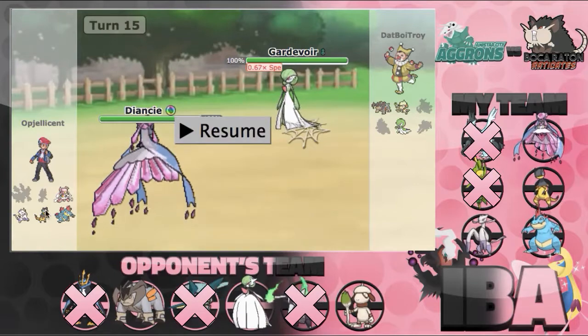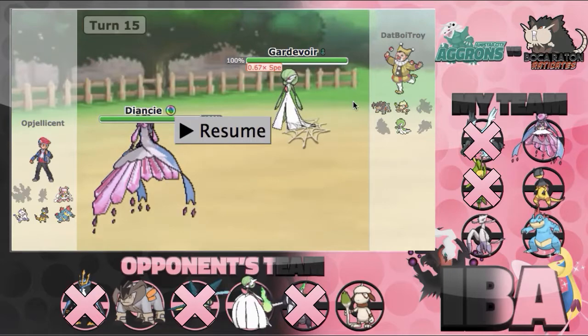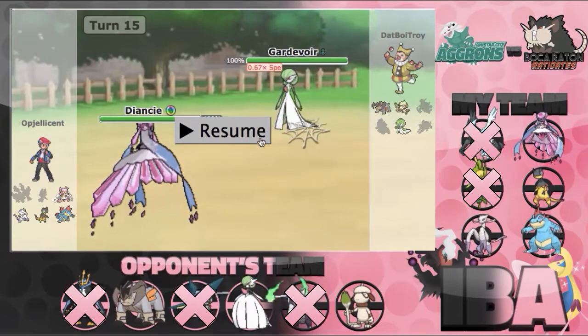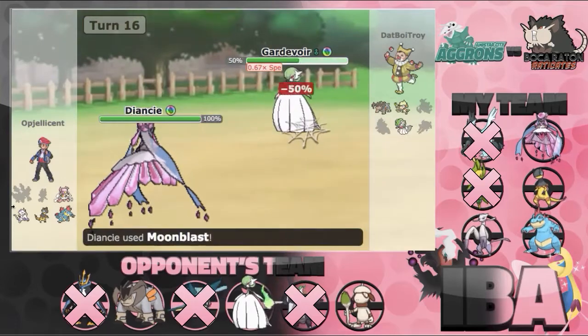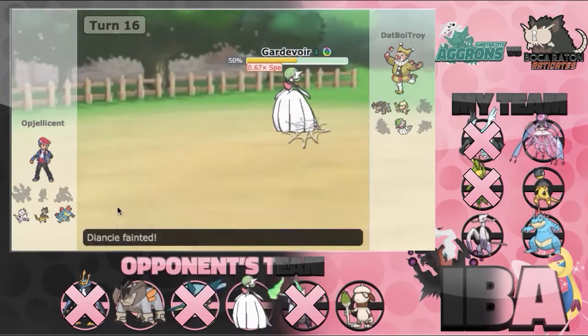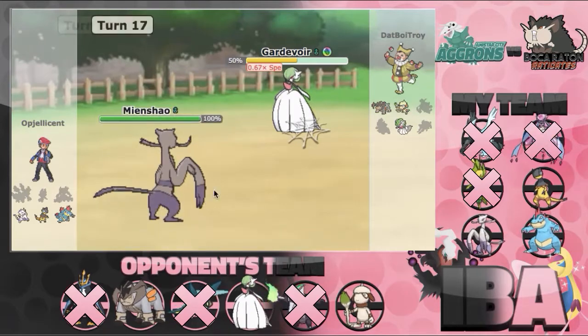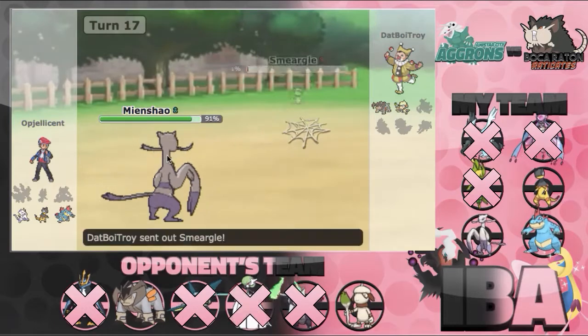I saw that if I get off any damage on Gardevoir, my Marshadow kind of just wins at this point. And even if it doesn't, my Heliolisk can deal with Terrakion if it happens to be Choice Scarf. So I had to go for Moonblast and put Gardevoir in range of Marshadow's Life Orb Poison Jab. He lands a crit Hyper Voice and knocks me out — not sure if it mattered — but I easily bring out Marshadow, Poison Jab Gardevoir, and knock it out.